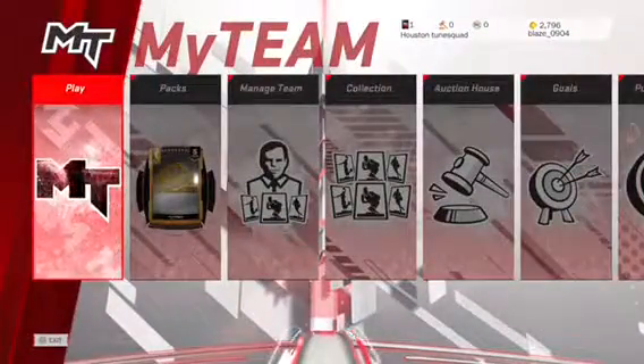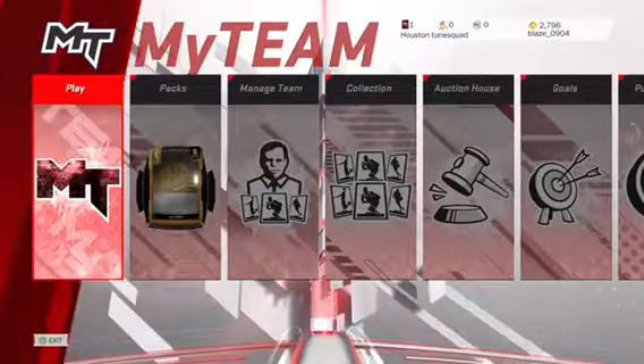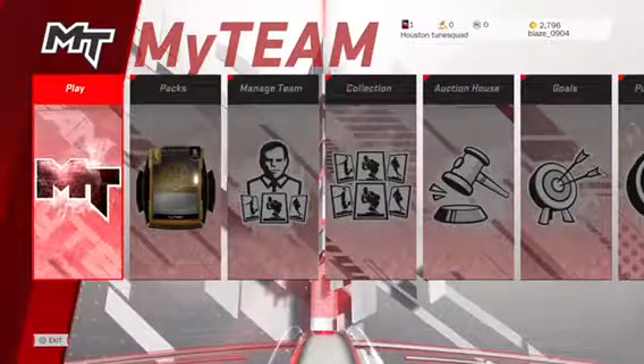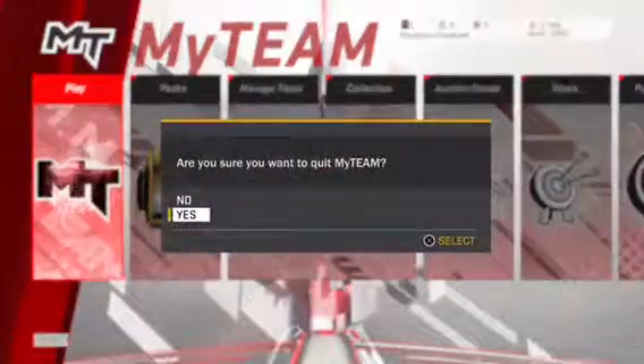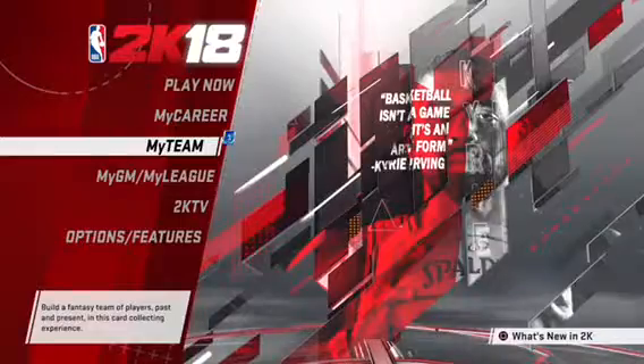Look, I went from 1,871 VC to 2,796. It works every time. What you gotta do is like I said — skip the second game, go to the third, and then skip the next ones, always going to the next. Every two games, do it. That's all for this video guys — don't forget to like and subscribe, and thanks for watching.